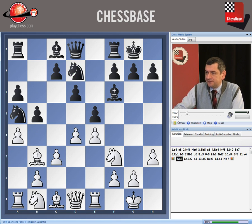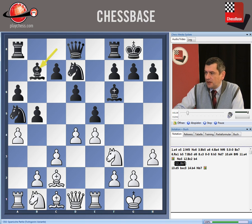On Na5, Bb7 — then, like in the Romanician variation, we go for d5. The difference is that now c6 is not as good because the pawn on d6 is hanging, so Black has to waste time with that as well.